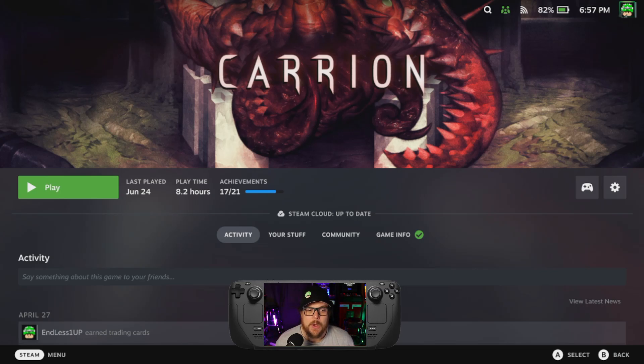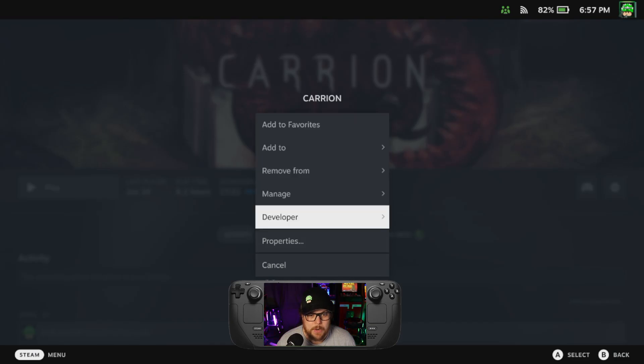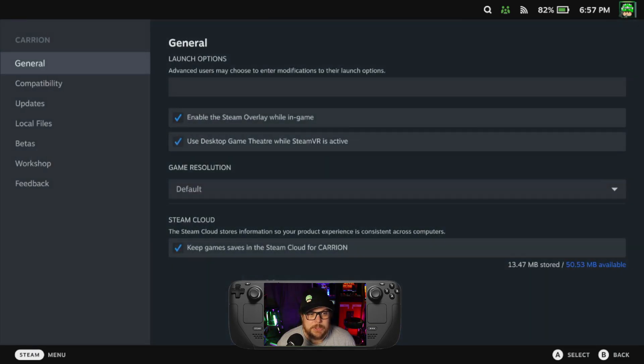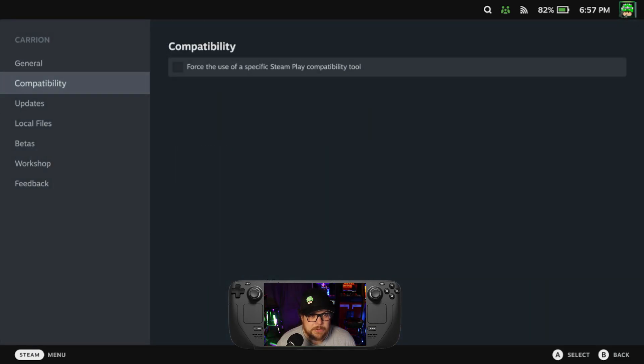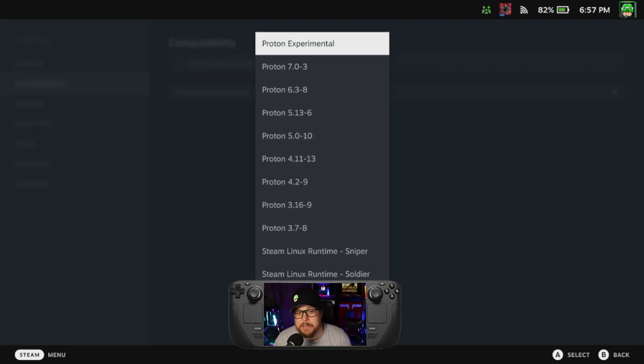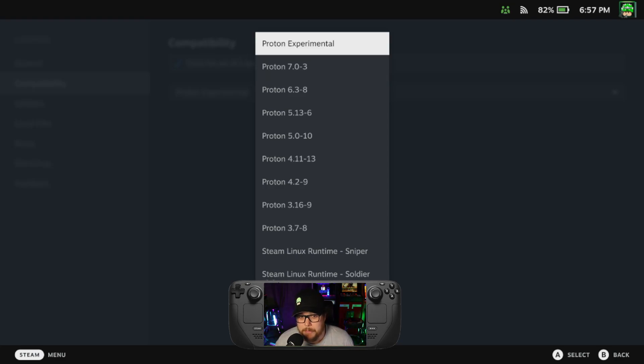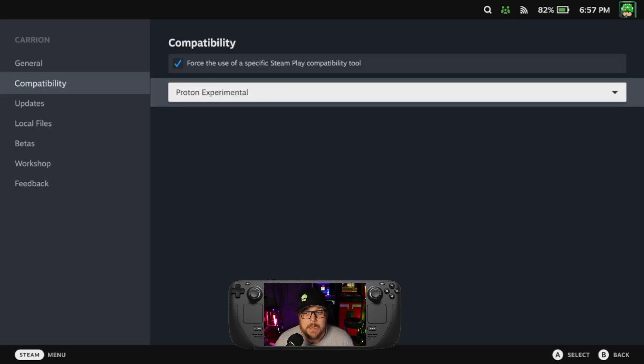How can I fix it? I'm going to go over here to this little gear icon. Once you select that gear icon, go to Properties. From Properties, go from General to Compatibility, check that box, then pick the very topmost one underneath the default. You could also try the Proton Experimental one.